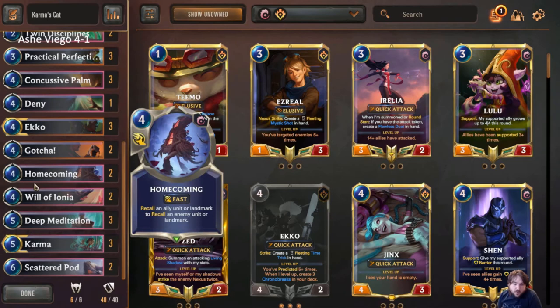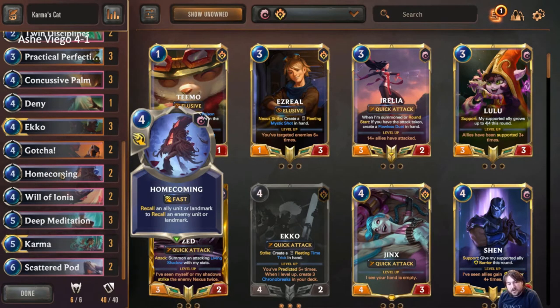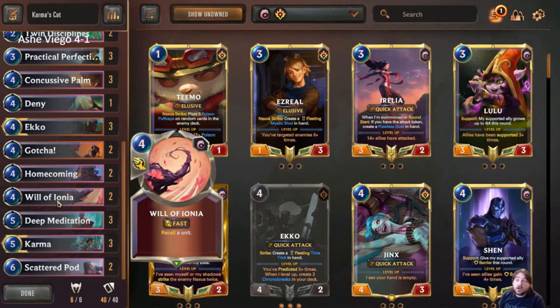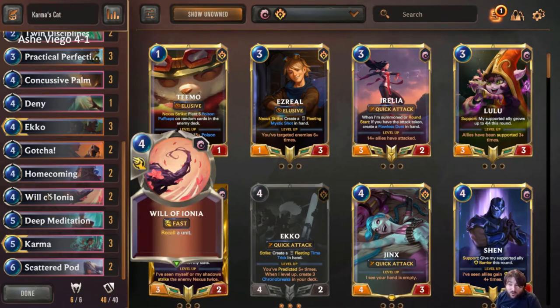Homecoming and Will of Ionia are each two-ofs. The reason we're playing both at two is we wanted the option of bouncing units if we don't have our own unit to target, as well as being able to bounce landmarks if necessary. Recall is really good in this format because it buys you a lot of time against Viego — if you time it right you can stop Viego from leveling and ruin a whole lot of progress.